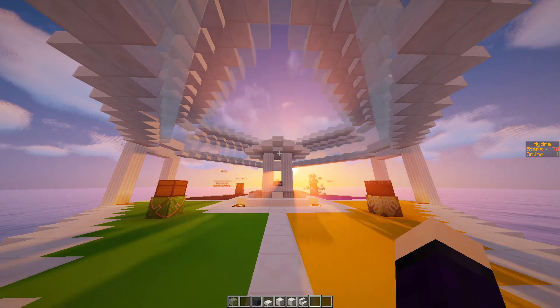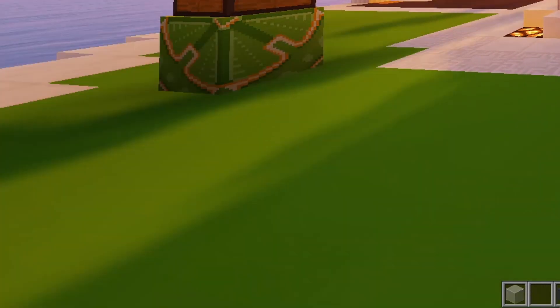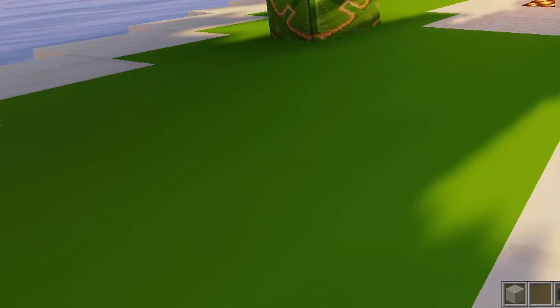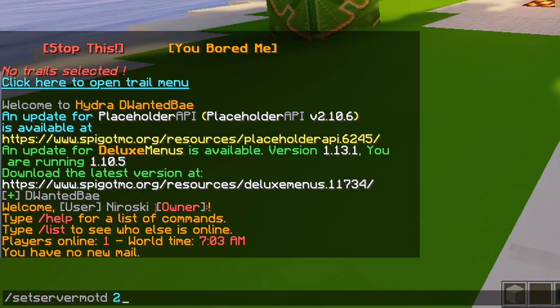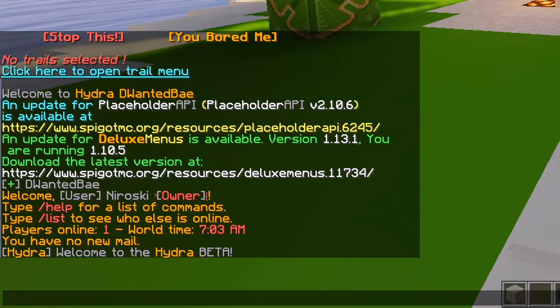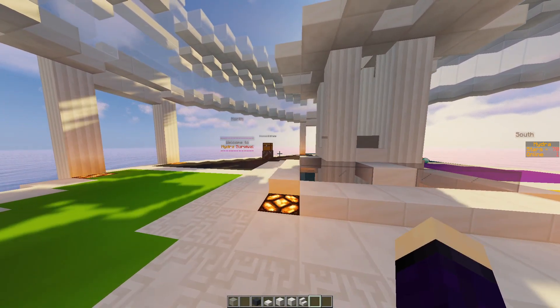I'm going to show you how you use this. There are a few commands in game and quite a few placeholders you can use as well. The first command is MOTD, which will show you what your MOTD is currently set to for your server. You can change this in game or in the config file — I do suggest the config file because it is easier. You can set an MOTD in game with slash set, then server MOTD, which line (one or two), and then what you want to put on that line. That will change the MOTD, and you can also do MOTD reload which will reload the plugin if you're editing the config.